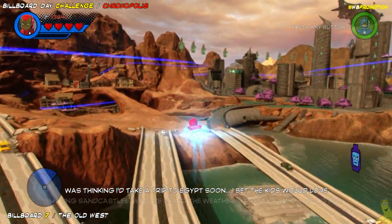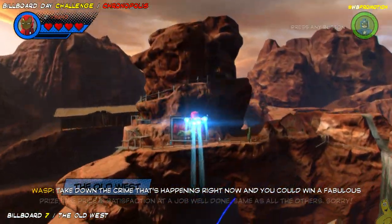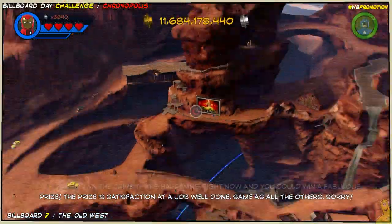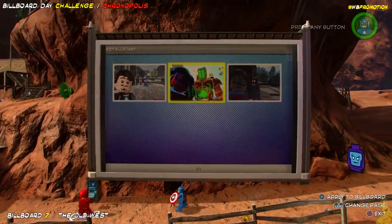The Old West billboard is also really easy to find. Simply fly by the Old West and you'll see the billboard up on the main rock right in the middle. Drop down, upload your photo, and check another one off your list as we get ready to hit number eight.